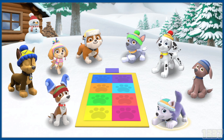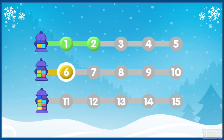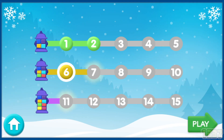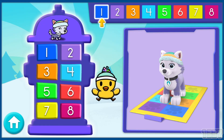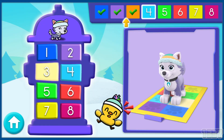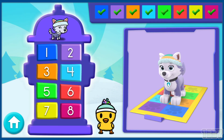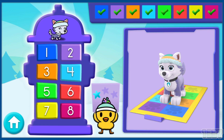Everest! Everest is ready to show up a mountain of talent! You've unlocked new levels! Choose a level — Level 11! Play! 1, 2, 3, 4, 5, 6, 7, 8! Great! Alright! A snow star! Keep it up!